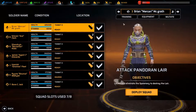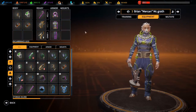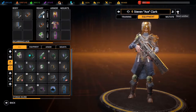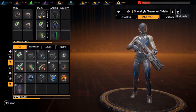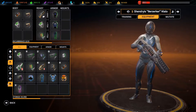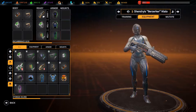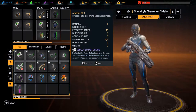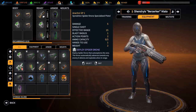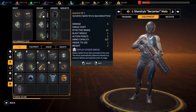Let me take a quick look at equipment for these guys, just make sure we have everything we need. What's that? The Arachne SP1 - a Synedrion spider drone specialized pistol. Whoa.